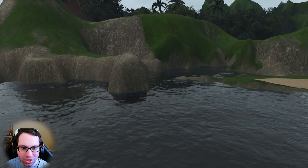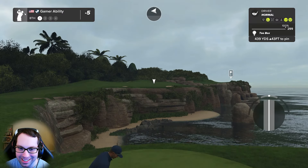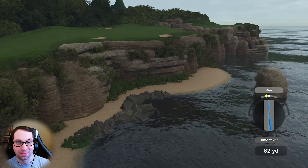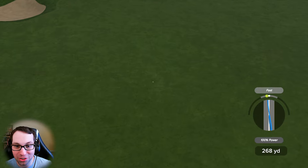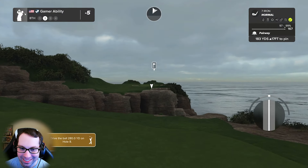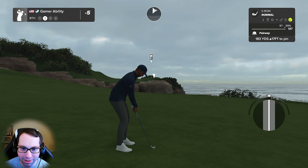Some of you are thinking where's the Gamer Ability squirrel Easter egg — well, when there's that many T-Rexes out here and predators, I doubt there's any squirrels out there. I don't think too many squirrels would be hanging around Jurassic Park. That's just my guess why I didn't find the Gamer Ability squirrel Easter egg. 183 yards uphill 17 — thank you John, throwing us compliments. Let's go, five iron into the wind.